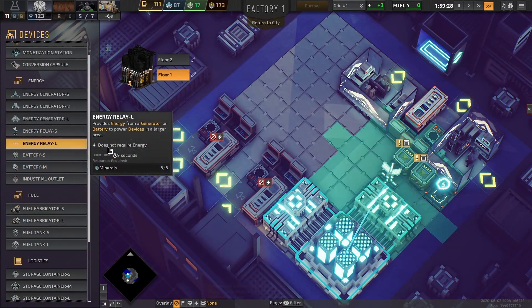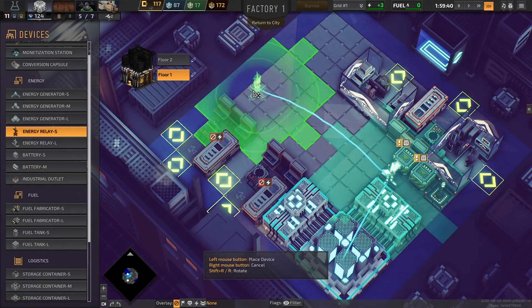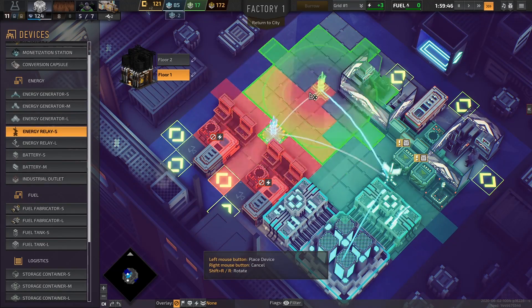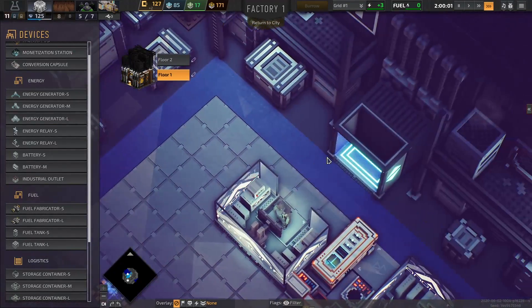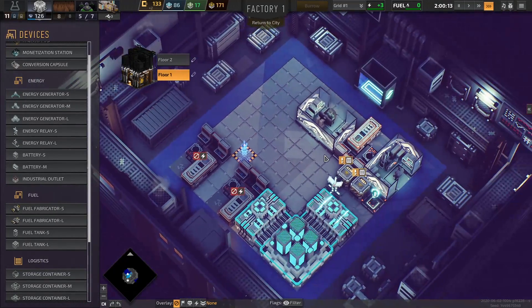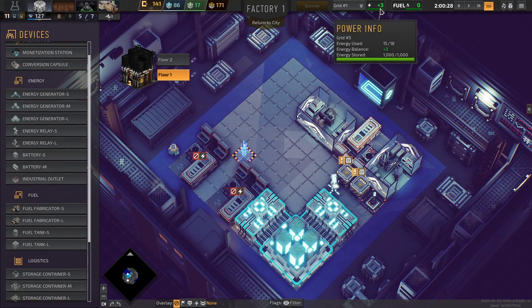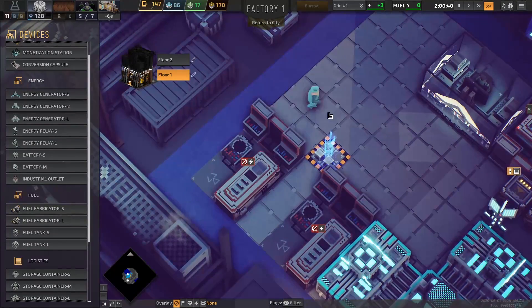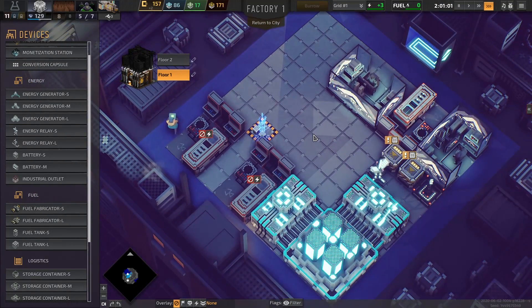I forgot about the energy relay — that'll have to be delivered here too. We'll plop that down right about there. As soon as that's constructed we'll have some more employees. Energy generators inside — of course your headquarters or factories are always good for adding a little extra power. Right now we're producing plus three, which is 18 out of 15. So that explains the plus three, but nowhere to store it, which is a little unfortunate. But all things have to be unlocked in time here in Industries of Titan.